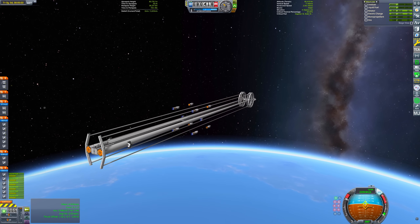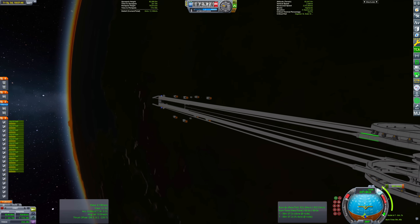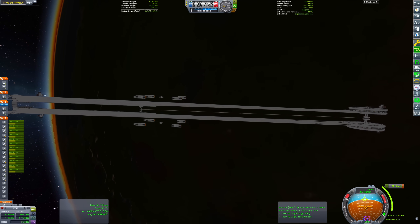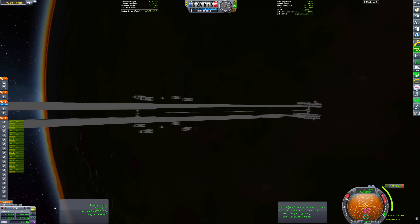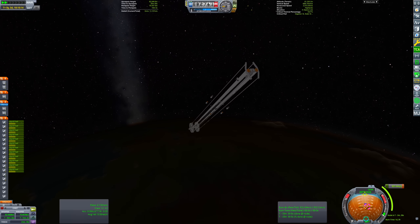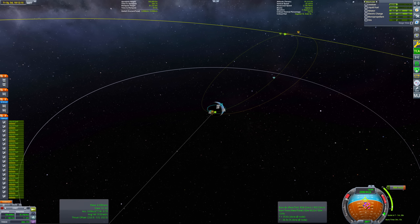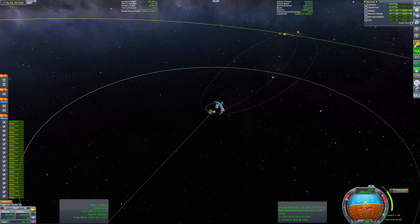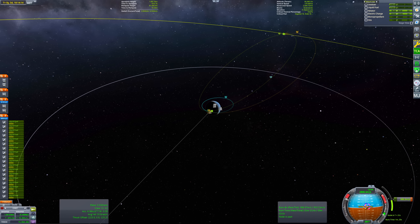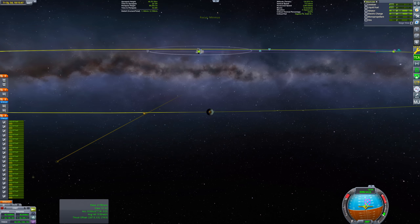Now that we are in orbit, the next step is to transfer over to Minmus. To do that, we need to turn this monstrosity around. Since the stock RCS thrusters are way too small for this, I've attached mammoth engines in two RCS clusters at the top and bottom of the craft. I'm using a mod called Throttle Control Avionics to use these mammoth engines as RCS thrusters. Once we're pointed the right direction, we can get off on our transfer to Minmus. One of the nice things about building these large crafts is that they use a lot of Mark 3 fuel tanks, which means we have a ton of fuel available just on the craft.